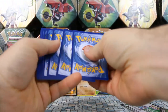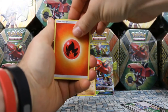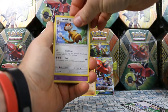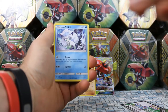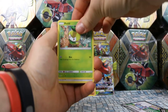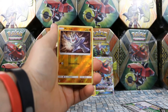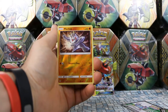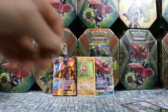From the first Guardians Rising pack, we're starting with a Fire Energy, Rescue Stretcher, Watchog, Slowbro, Slowpoke, Alolan Vulpix, Beldam, Petilil, and Fletchling. Our Reverse is a Reverse Machop — one of the two Machops in the set. And our Rare is Pangoro, a non-Holo Rare.